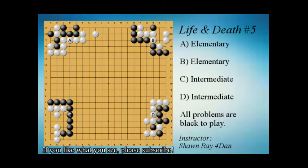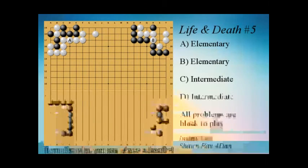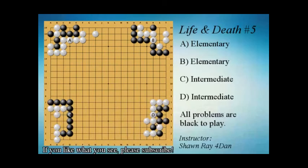Let's look at problem D. This may be simple for some but difficult for others — if you can recognize the shape it's easy, but if you don't it becomes very difficult. Our first instinct is to capture the white stone, but of course that's not good enough. If we try to descend to stay connected, white takes the eye. So our first move is S1, the 1-2 point, which gives us another eye in the corner.